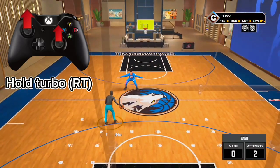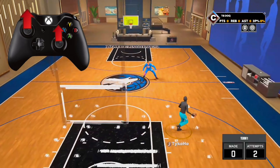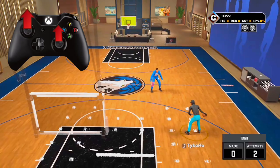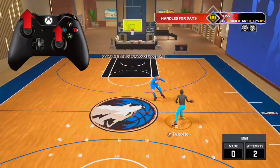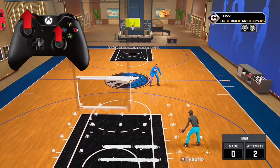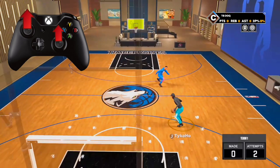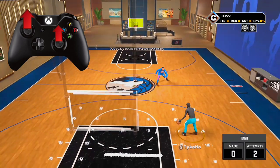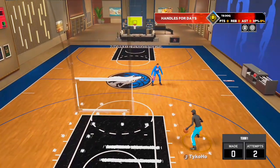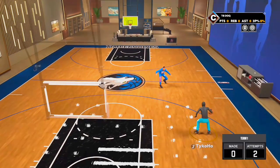This is how you momentum spam, or how you do momentum in general. What you do is hold RT — or you don't have to. What I do is hold RT, flick your right stick up, and follow that with your left stick going up. It doesn't matter if the ball is in your left or right hand — just flick up. If the ball is in your left hand and you want, you can flick to your right diagonally up and you'll get the momentum.